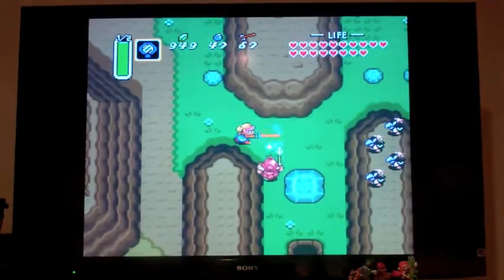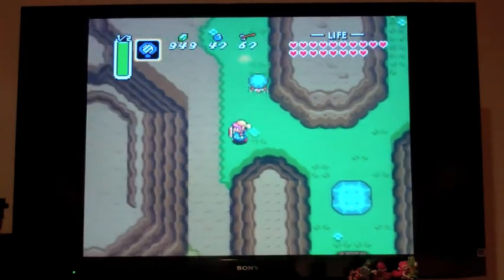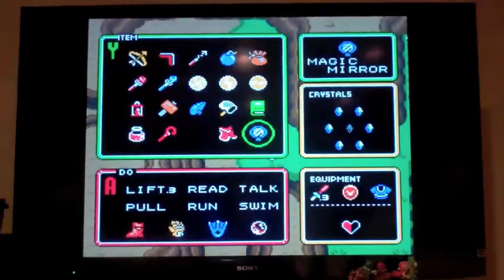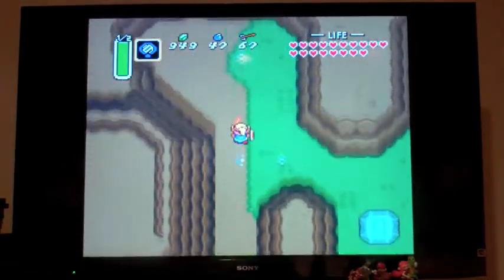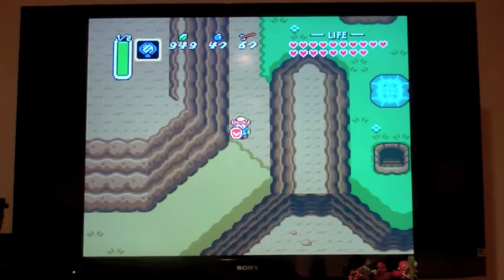Yeah, it's been a pretty long episode. We were told from that last maiden that Zelda is waiting for us on Turtle Rock. Next time on Legend of Zelda: A Link to the Past, that's exactly where we're going to be going. Because if you look at our inventory, we only have one crystal left — you can only guess who that belongs to. That belongs to Zelda. So next time we're going to be finding out where Turtle Rock is. I'll see you guys next time.